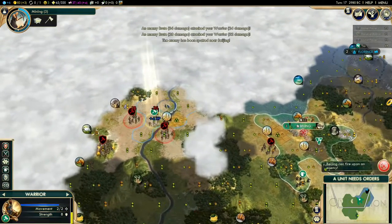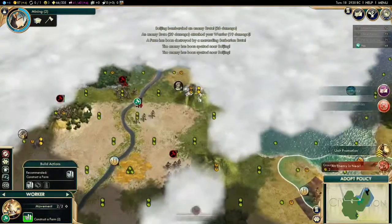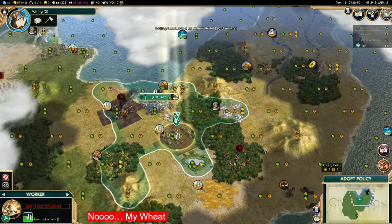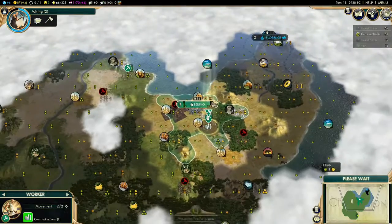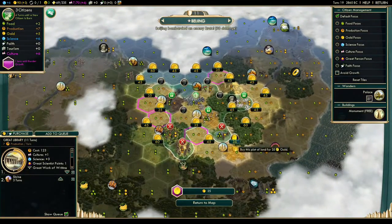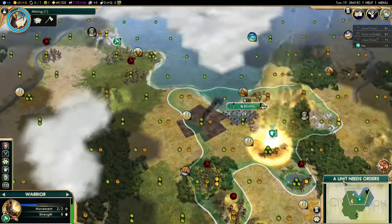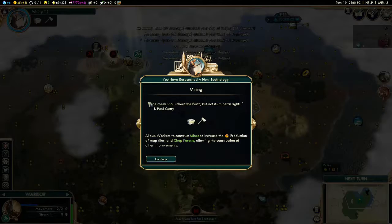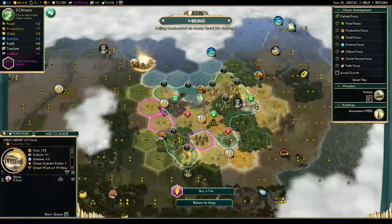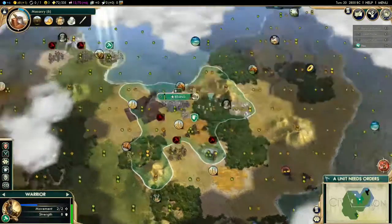You want to defend your worker — make sure you don't lose it because you need it to chop down forests. There are a lot of barbarians pillaging our land but we cannot lose our worker. If you lose your worker during a Great Library rush it really hurts. We're still on course. Let's move toward the horses — we do have horses! Connect them and now we're down to eight turns on the Great Library.